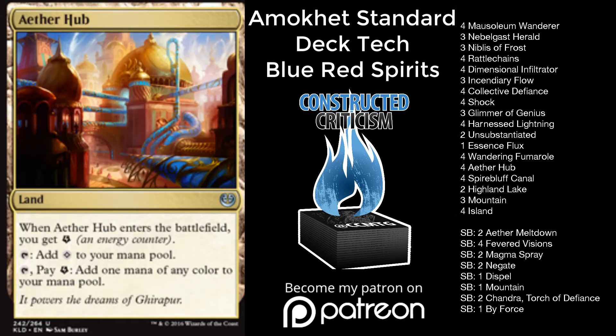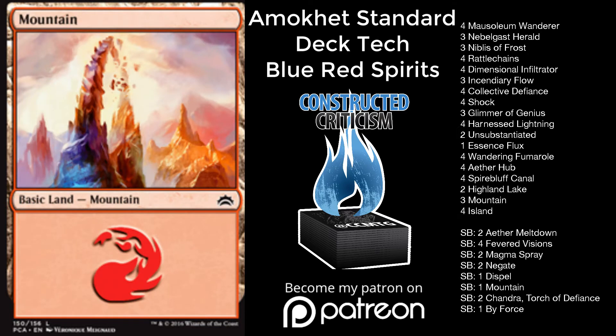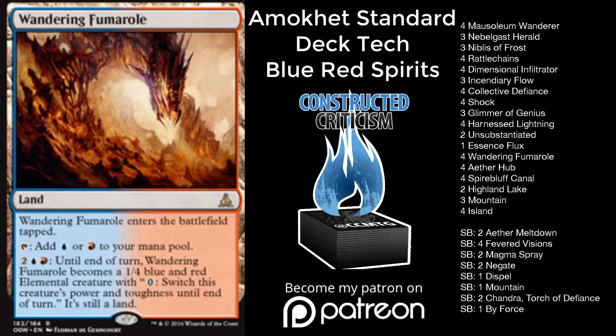Our land base is four Aether Hub, two Highland Lake, four Island, three Mountain, four Spirebluff Canal, and four Wandering Fumarole.